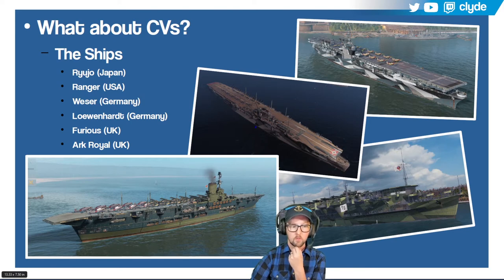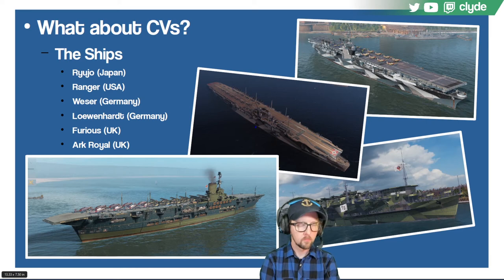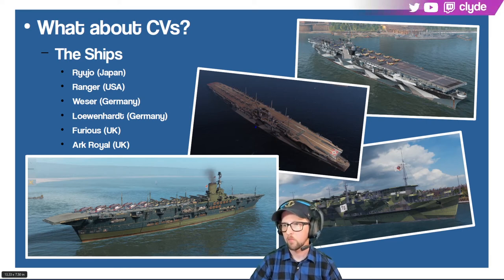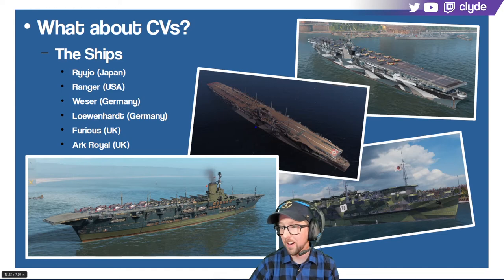Furious's HE bombs only pen 32mm and Arc Royal's only pen 19mm — they're not going to pen a battleship and barely pen a cruiser. But you drop a lot of them, they start fires, and that's the gimmick. All carriers are viable in the hands of a skilled player. One thing I can't speak to is the map sizes for tier 6 clan battles — in brawls, Arc Royal was really powerful on small maps because it eliminates the problem of slow planes.